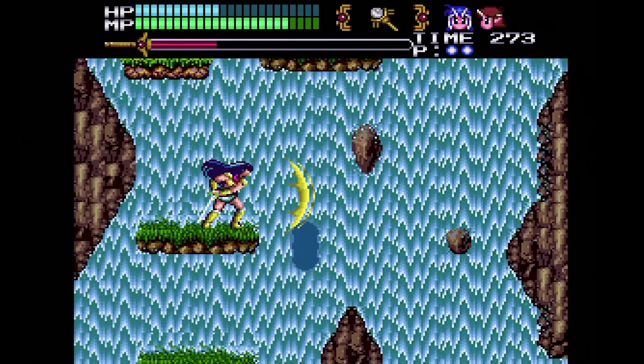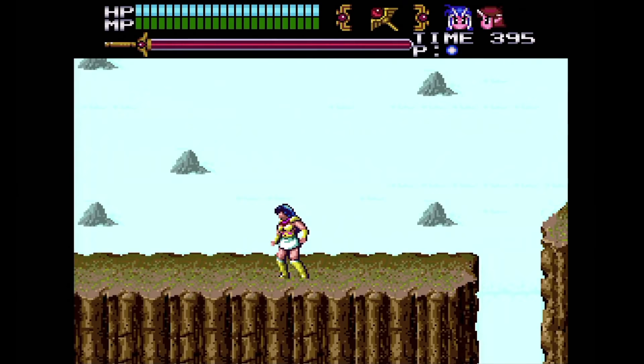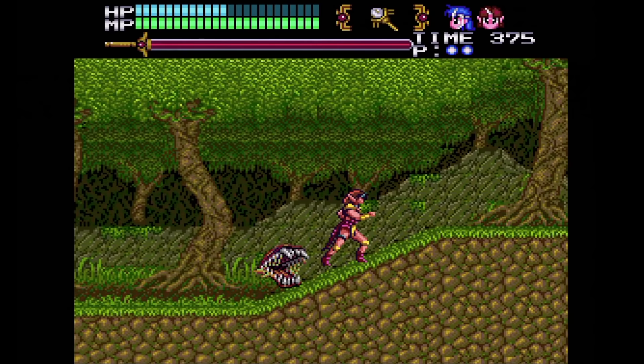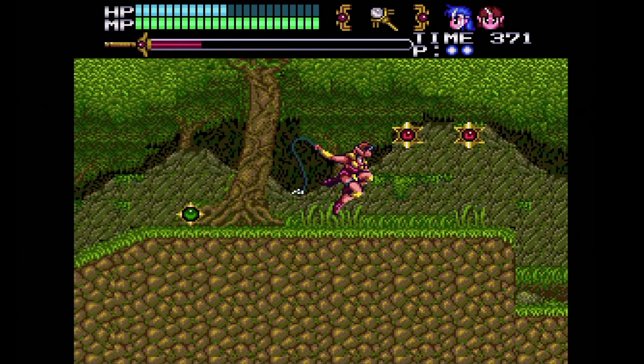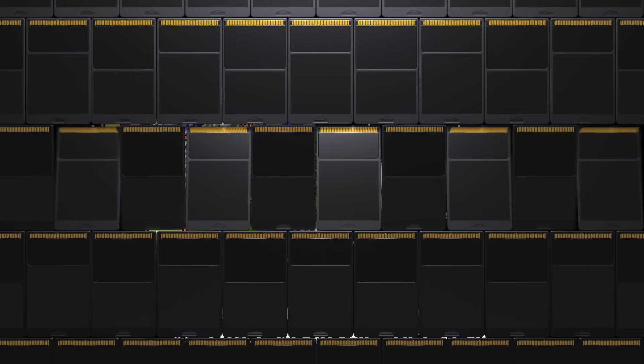Valis III. This CD restores the levels that were omitted in the Genesis version, but of course gets rid of any of the parallax scrolling in the process. The graphics are much better than the second game. I like how you can switch characters at any time after you obtain them, and your attacks now work in a similar way to the Legendary Axe. The Genesis version does play better, though.